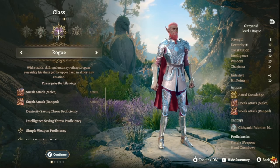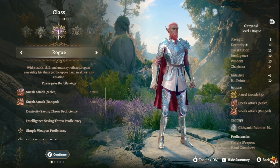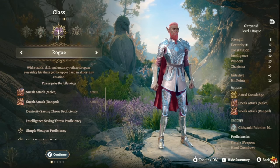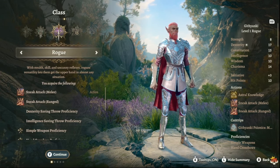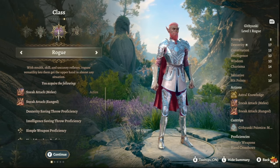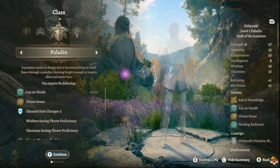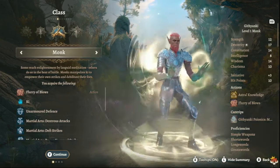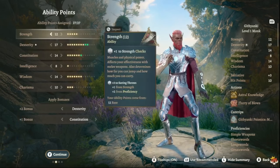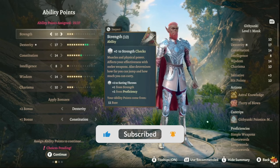When you first start, put six levels into Monk. Once you hit level seven, you'll be respeccing and putting your first level into Rogue, then continuing into Monk. I'm going to show how you'd build as Monk first and then respec, so I'll walk through Monk initially and then show the respec.